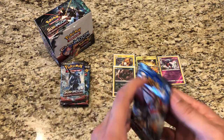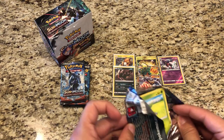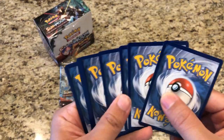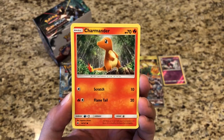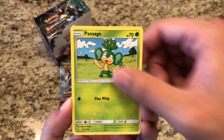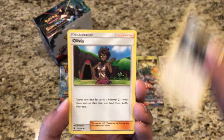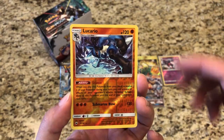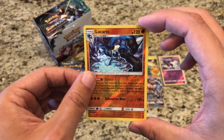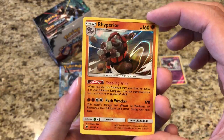We're down to five packs. Pretty good so far — four Ultra Rare pulls, two holos, one rare Reverse Holo. Hopefully we can pick up something else. Pack fourteen: Oddish, Bulbasaur, Charmander, Marill, Pansage, Espurr, Psychic Energy, Charmeleon, Buffalant, Olivia. Reverse Lucario — and that's a rare Reverse Holo. And our actual rare is a Holo Rhyperior. Great great stuff, two great pulls there.